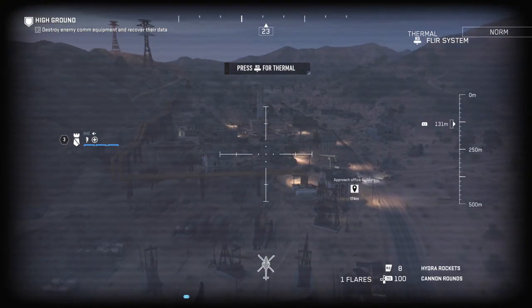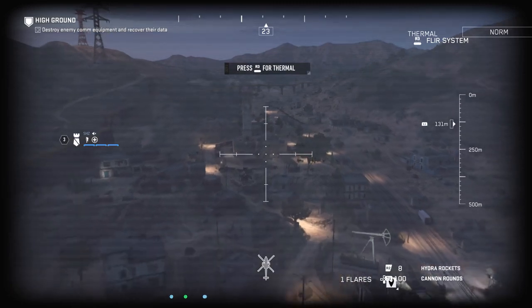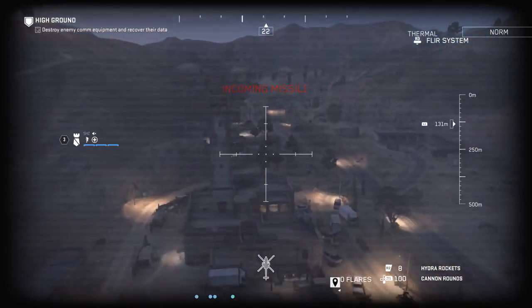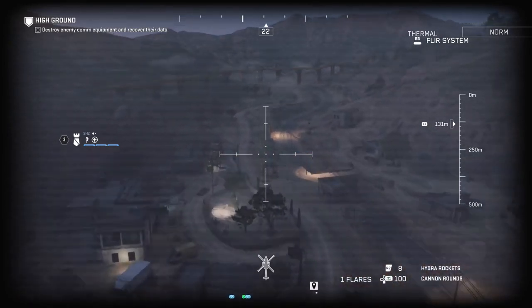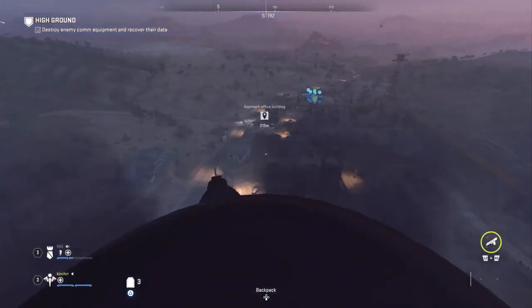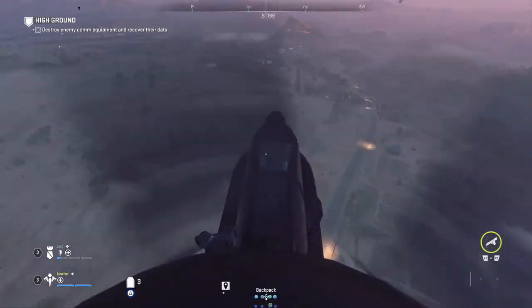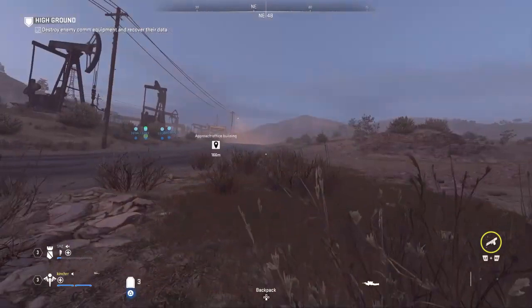Once you guys pilot the main helicopter, go ahead and fly it in the direction that I fly it here. Pay very close attention to this part as this is the glitch. You're going to see this tower — if any missiles get shot at you, shoot out your flares. As soon as you guys pass that tower, hold down Square or X to exit the helicopter. Keep holding it down and it will turn you around. When it turns you around, let go of Square or X and tap it. Once it starts flying back, hold Square or X and it will eventually kick you out of the helicopter and you will fall down and die.